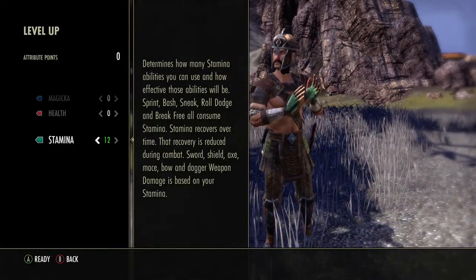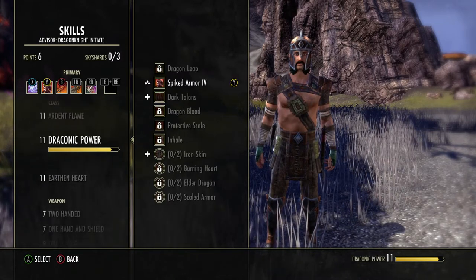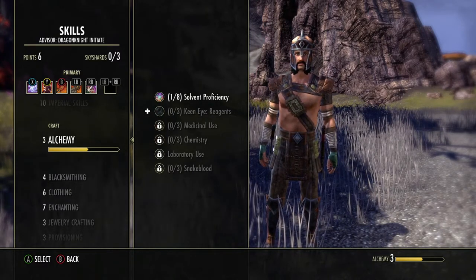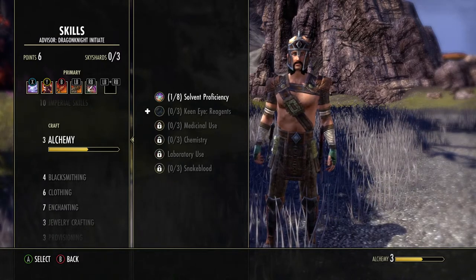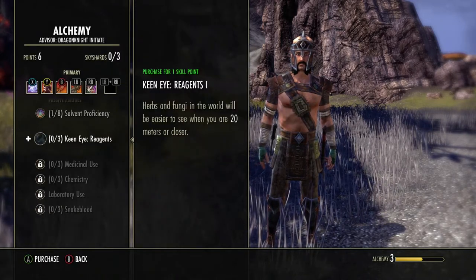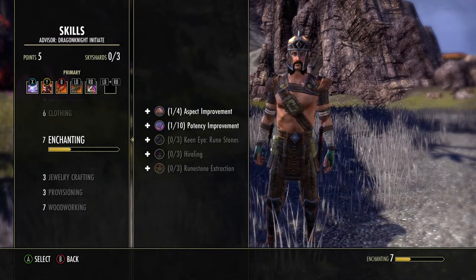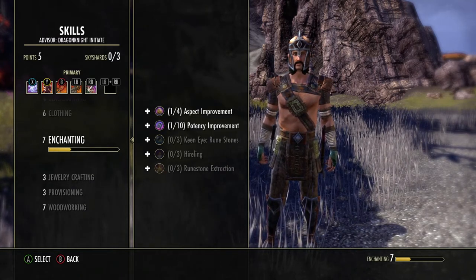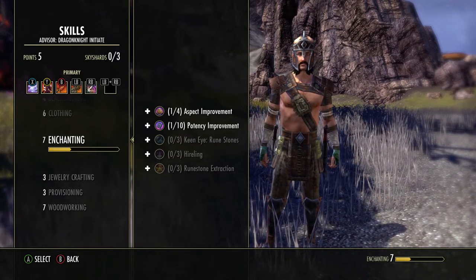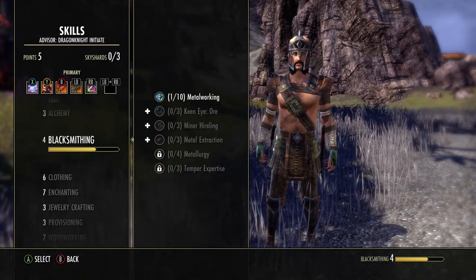Remember to level up the items that you're going to need as you go along. It's very important that we can see the reagents we need to craft stuff — if we don't see them, we really can't craft anything. I have six points and in alchemy I'm going to put in Keen Eye Reagents first. Alchemy is one of the important ones early on. We also need blacksmithing, enchanting, and clothing. We don't really need to put one in enchanting because the rune stones already light up on their own. Put some more into Keen Eye so you can see things a little bit better.